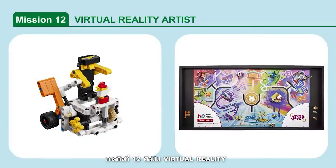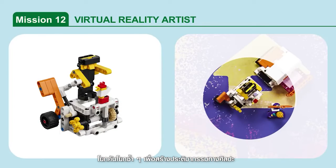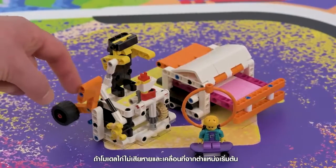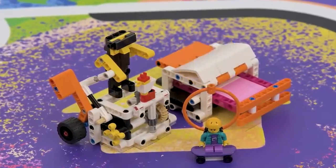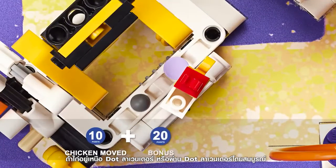Mission 12: Virtual Reality Artist. Trigger the model repeatedly to create an artistic sculpture. Points are scored if the chicken is intact and has moved from its starting position, with a bonus if it is over or completely past the lavender dot.